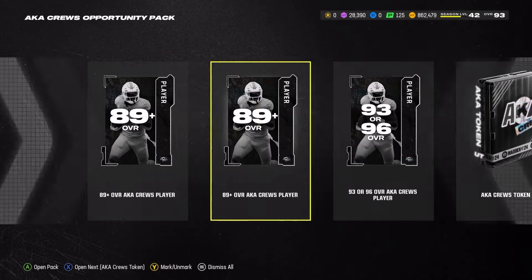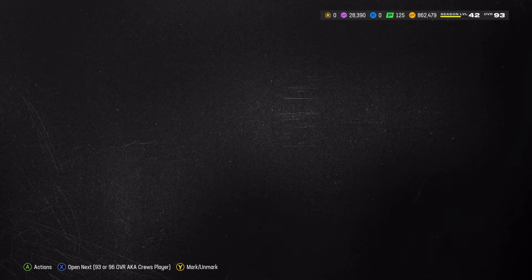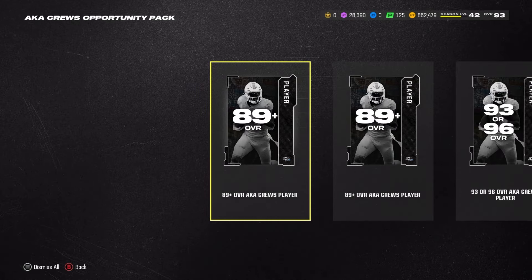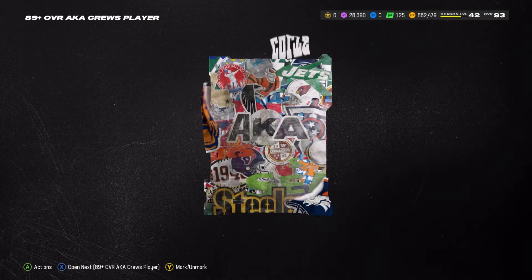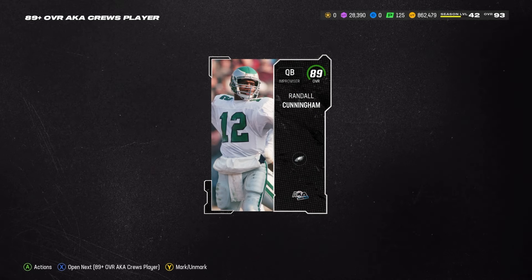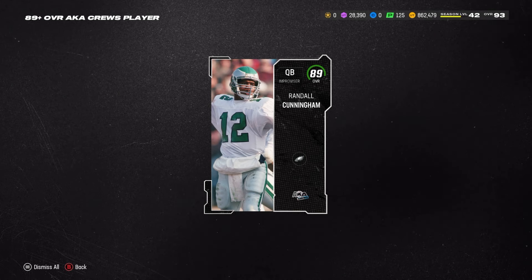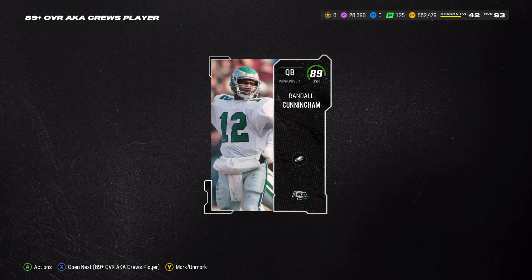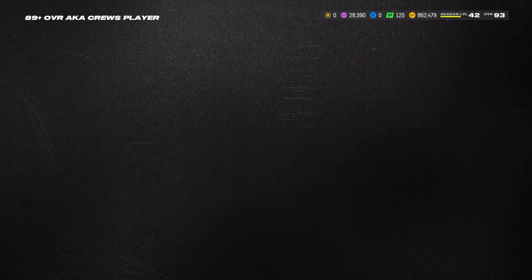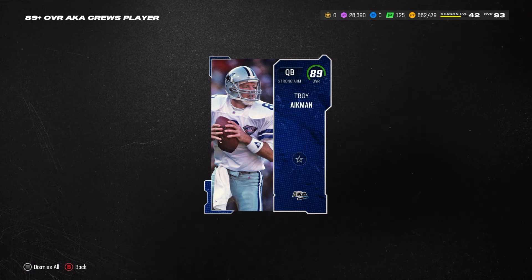We're gonna get the tokens out of the way because I know you guys don't care about those. With two out of 30, this isn't gonna help much — I'll need to do AKA challenges or buy more packs. We got an 89 Randall Cunningham off the bat. By the way, do you guys want a Randall Cunningham gameplay? I never got around to it — let me know in the comments. Our second 89-plus... both 89s. EA hates us.